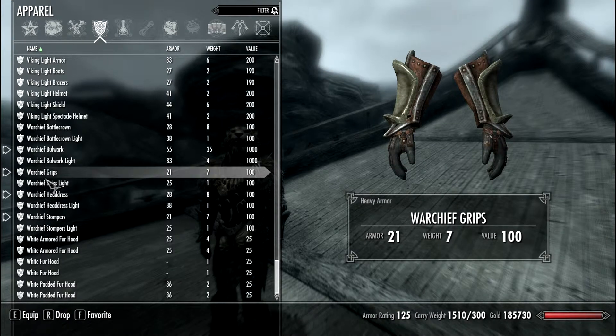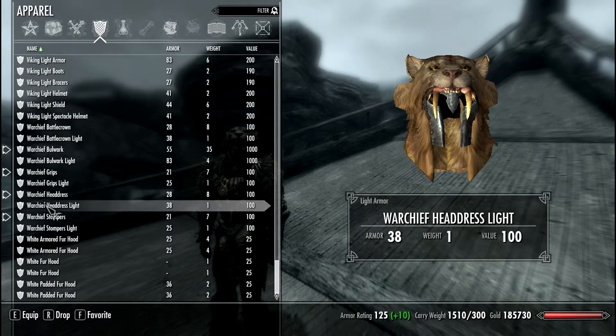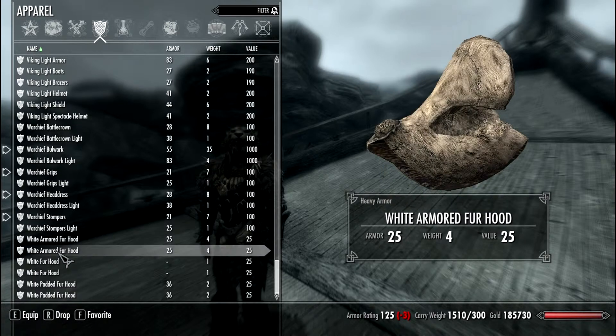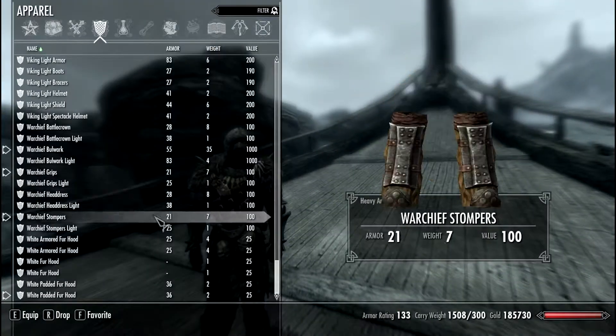Warchief Light is 25 — not much of a difference even if I have a lot of perks in light armor. Headdress is 28, 38 light. Stomper's 21, Warchief Stomper's Light is 25. You can add some kind of fur, but it doesn't look as good as the Jaguar.